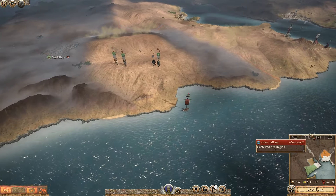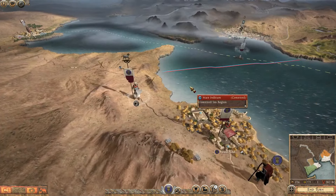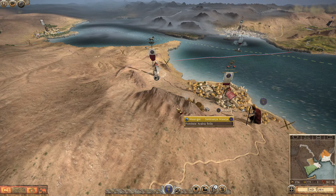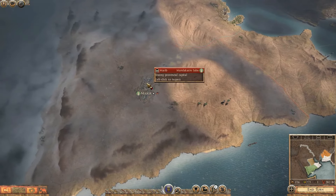They move all their armies out to face us. I think at this point we are going to end the episode — thank you so much for watching. If you liked it and want to subscribe, please like and subscribe, and I will see you in the next episode of the Moria campaign, where we contend with these three armies of Saba and hopefully finally go to take Marib.